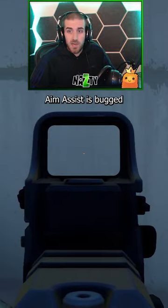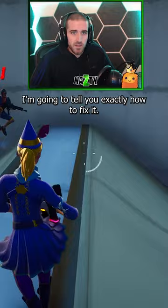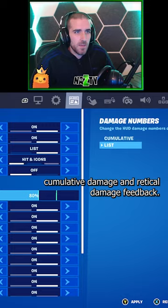Aim assist is bugged in Chapter 4 of Fortnite and I'm going to tell you exactly how to fix it. You're going to want to go into your game UI settings and turn off cumulative damage and reticle damage feedback.